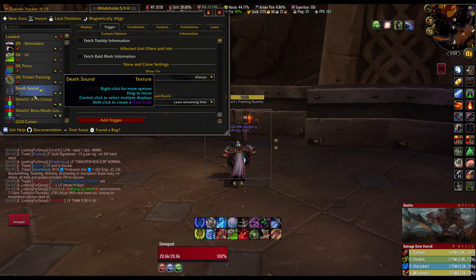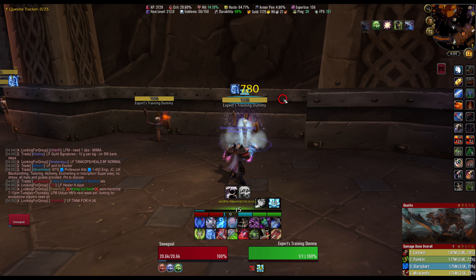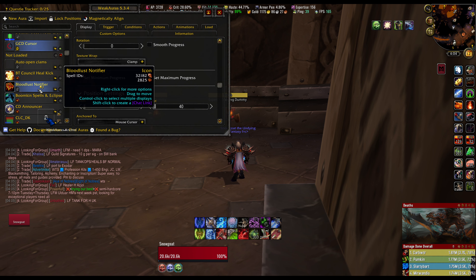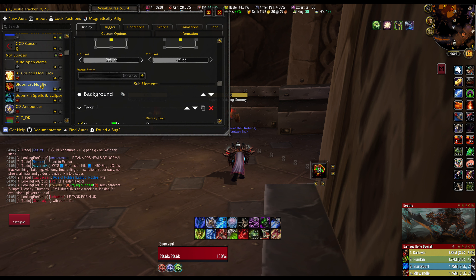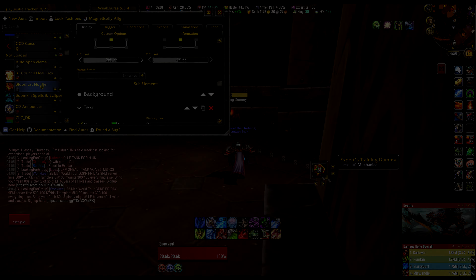Death Sound — when I die it plays Final Fantasy music. GCD Cursor — downloaded straight from Wago, it makes my cursor red and shows the GCD when I press a button. I mostly use it just so I can find my mouse on screen since I sometimes lose it. Bloodlust Notifier — when I have Lust active, it pops an icon up on my screen showing that I have Lust and how long it's lasting, so I know when to pop my cooldowns and I can confirm whether Bloodlust was actually pressed.